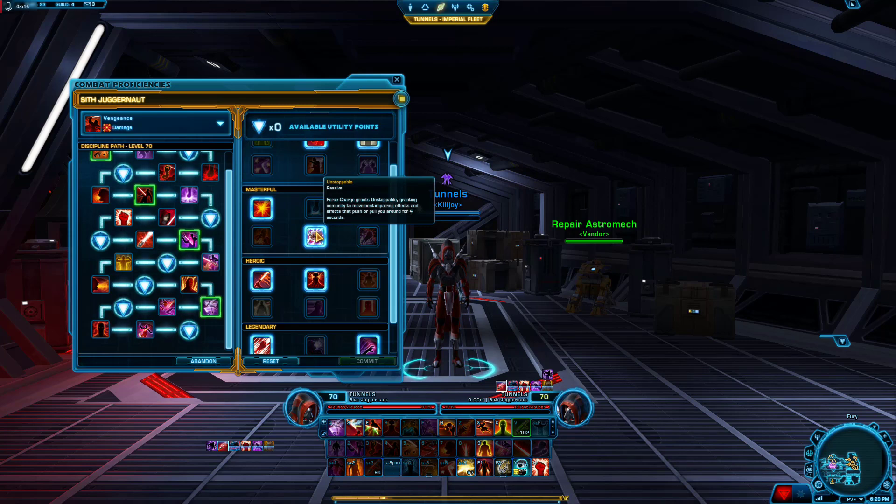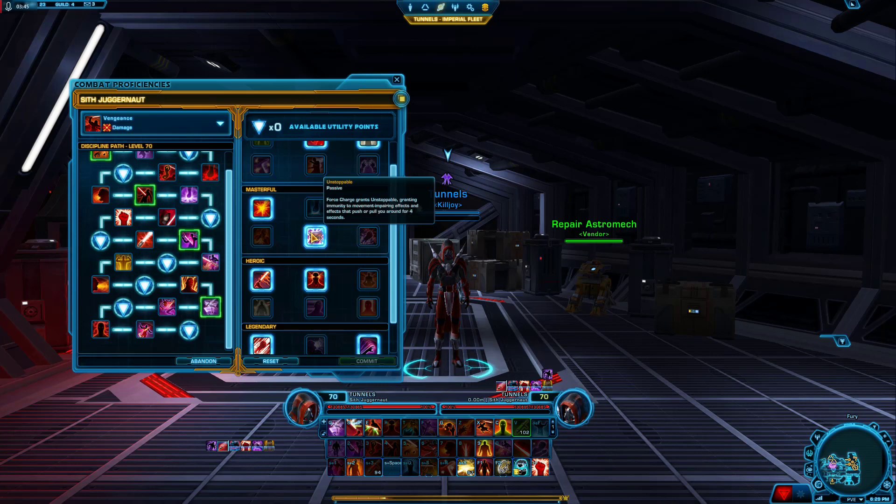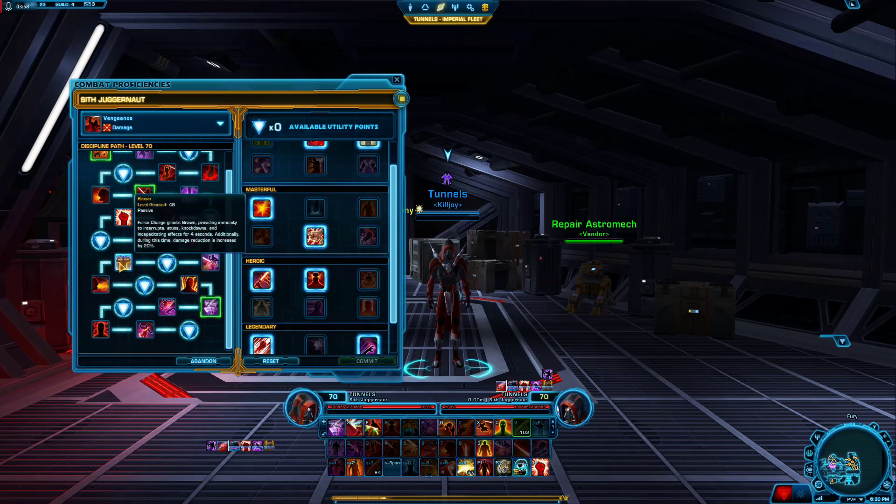We're going to take Unstoppable. A lot of people think that Unstoppable and Brawn are the same thing, and when you're playing Vengeance, you don't need to take Unstoppable because you have Brawn. But they are two completely different things. Brawn gives you immunity to interrupts, stuns, knockdowns, and incapacitating effects. But Unstoppable gives you immunity to movement impairing and push or pull. So if you don't take this point, you can still be pushed, pulled, or slowed. But if you take both, then you are immune to all types of CC in this game — all of it, for four seconds.